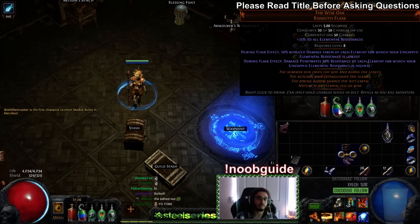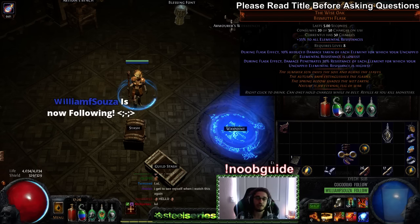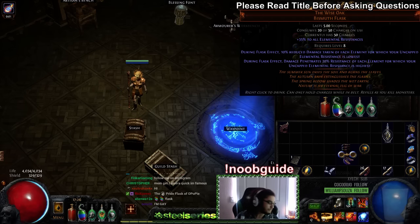Let's break apart what the flask does. During flask effect: 10% reduced damage taken of each element for which your uncapped elemental resistance is lowest. During flask effect: damage penetrates 20% resistance of each element for which your uncapped elemental resistance is highest.